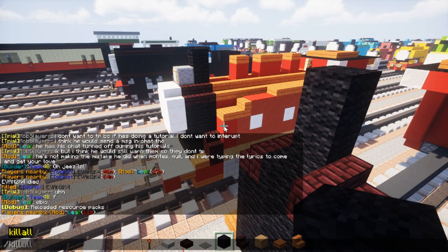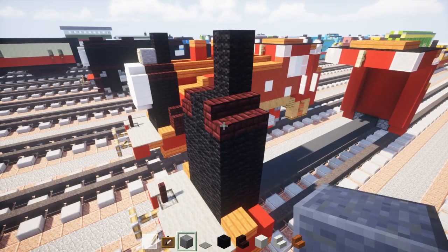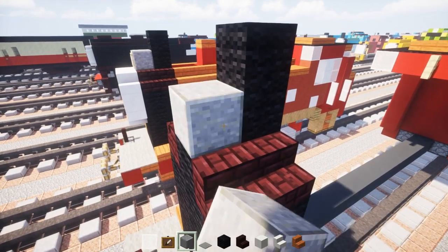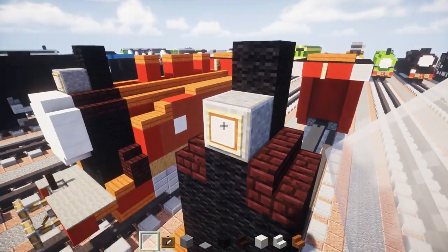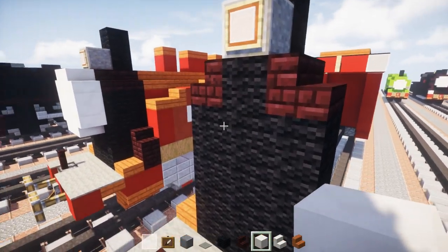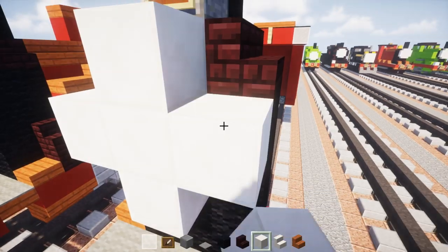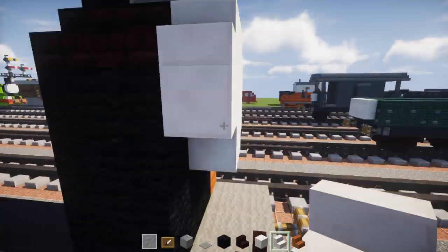Next, place a polished andesite in the front for the lantern, an item frame, and a white stained glass pane inside. Then we're going to make the face using quartz — make a plus sign and add quartz stairs on the corners.